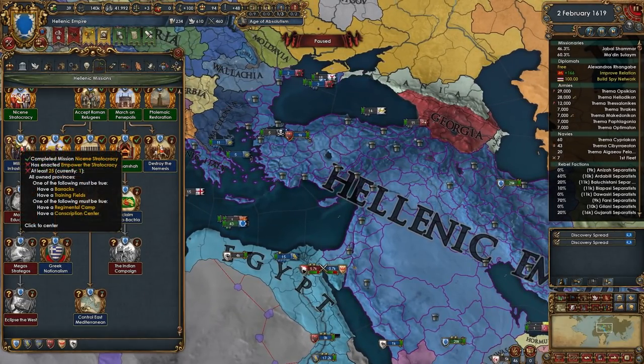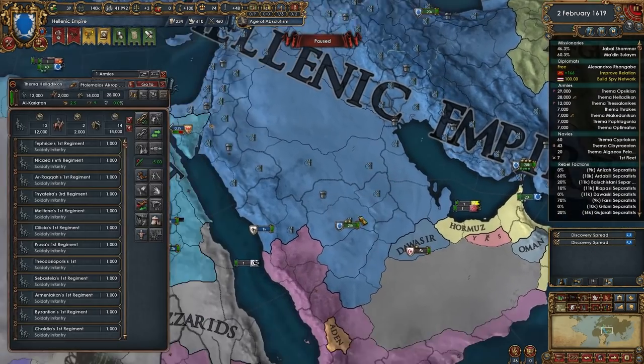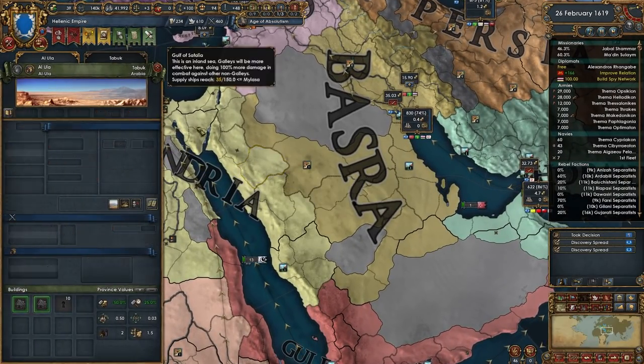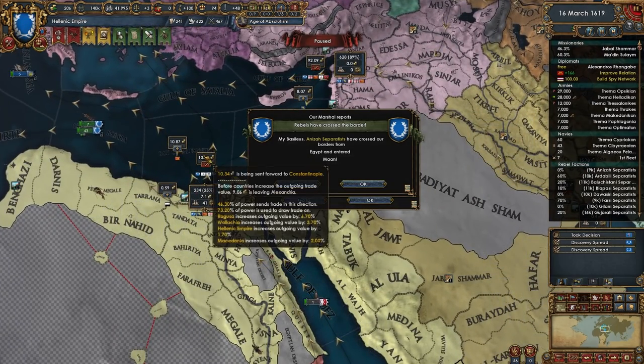There's a mission here for this one — regimental camps and barracks. The issue is I can't really be asked to micro that, like that's kind of a lot of micro to figure out exactly which provinces I need them in. But I will trade company all this, which will help us get a little bit more trade value here because there's quite a bit of trade value that is being lost over there.